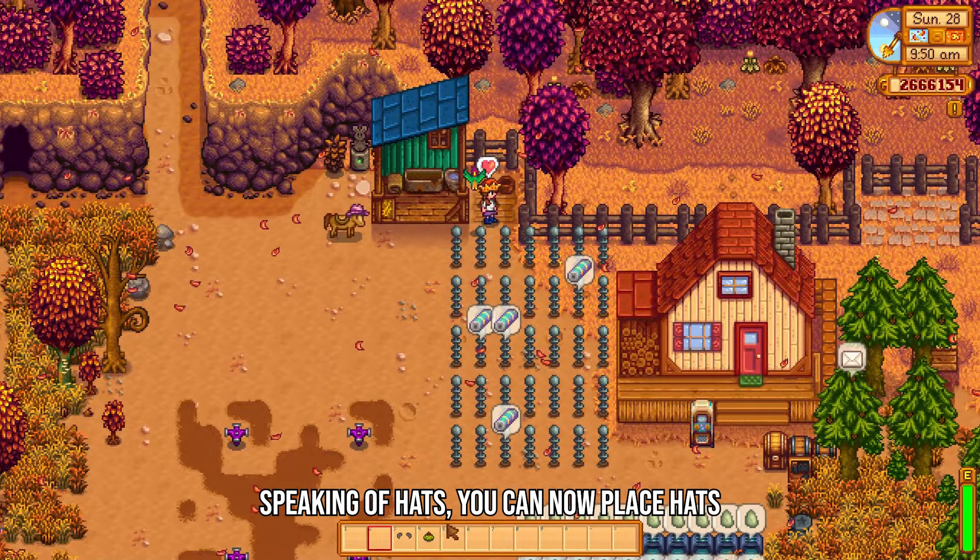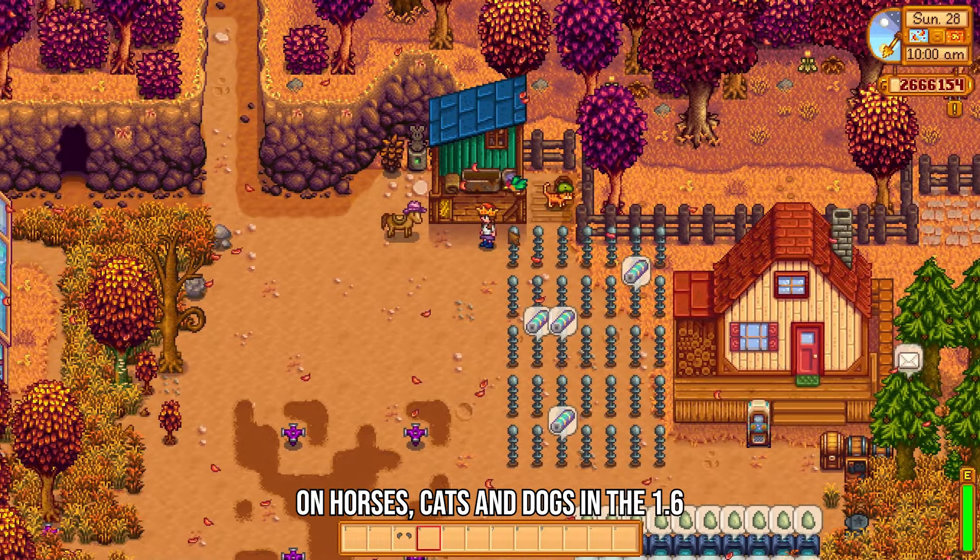Speaking of hats, you can now place hats on horses, cats and dogs in the 1.6 update.